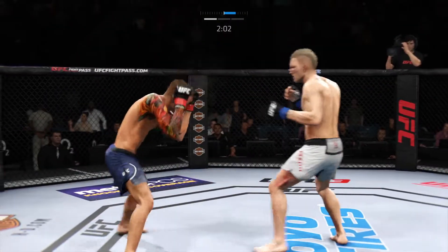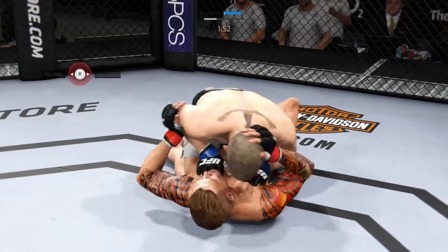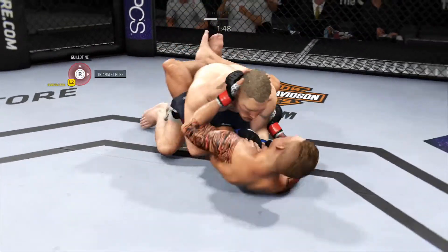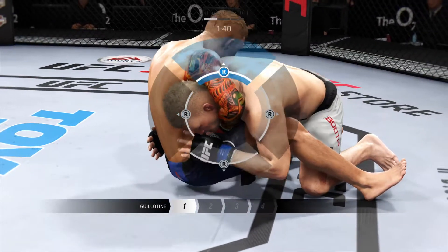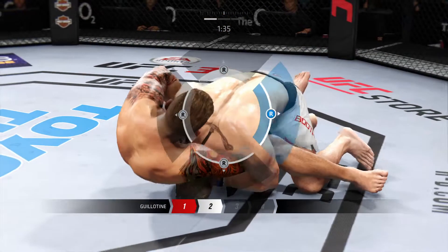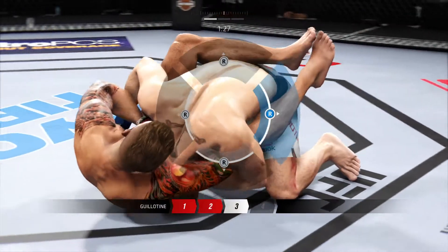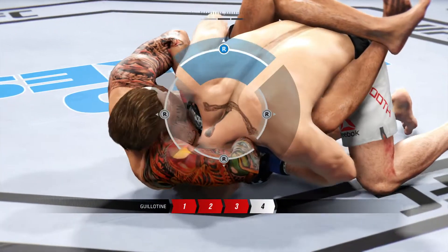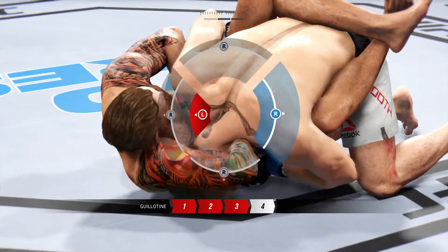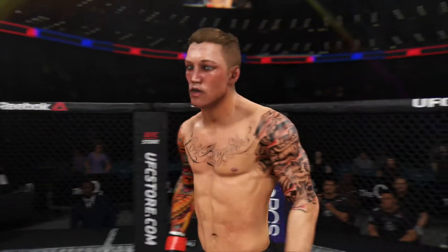Two minutes now to go in the round — and down! Working on a guillotine. He's in full guard here looking for the guillotine choke. What he needs to do is wrap his arm around the back of his opponent's head, slide his forearm underneath the chin, then clasp his hands together — and he got the choke for the tap!